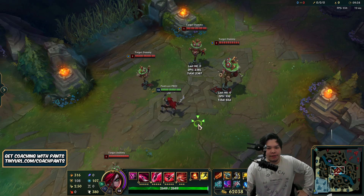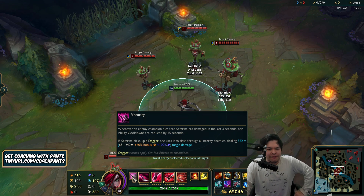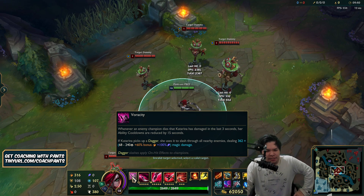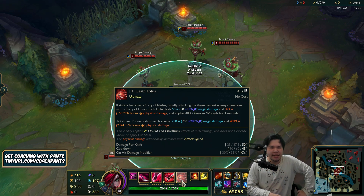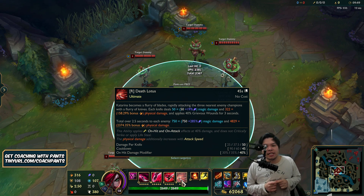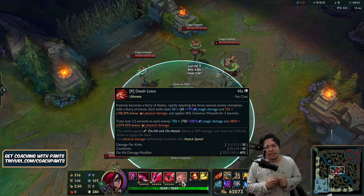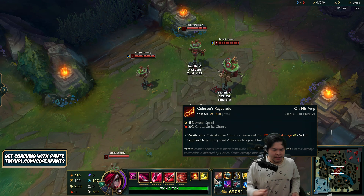AD vs AP Katarina video on the practice board with her recent buffs. If you don't know what the buffs are, they gave 5% more damage to her passive, and her ult buff is based on bonus AD plus bonus attack speed, which got buffed. So it's basically saying attack speed or AD Katarina is better, and you can see this is the build you'd probably go if you went on-hit.